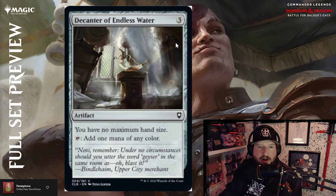Decanter of Endless Water — three colorless for an artifact. You have no maximum hand size; tap to add one mana of any color. That's great — really powerful, I love it.